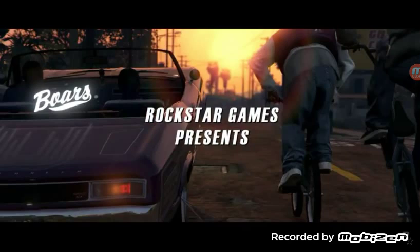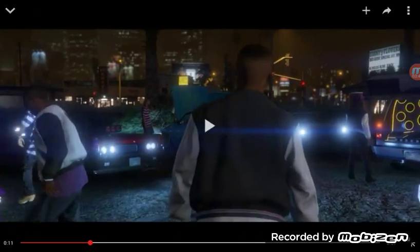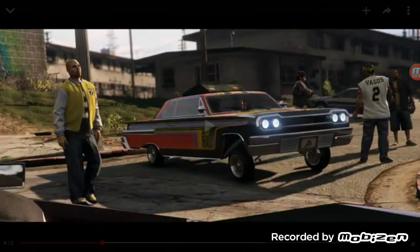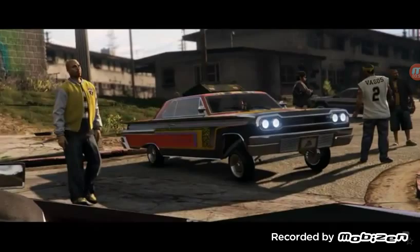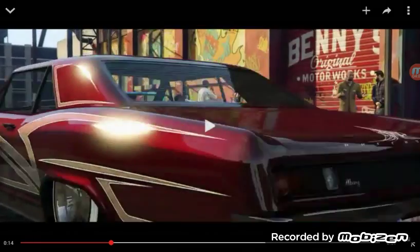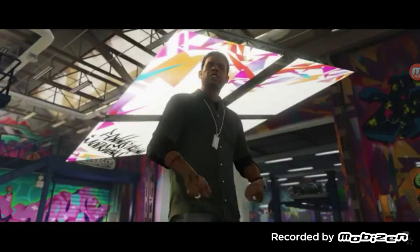There might be new outfits, or we might be able to get those outfits. It looks like there are ways to open your trunks and stuff, because it looks like it's opened. And then there's hydraulics, new clothing, the Vagos stuff, and customizations. And then right here is the garage.